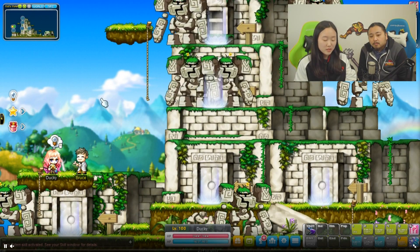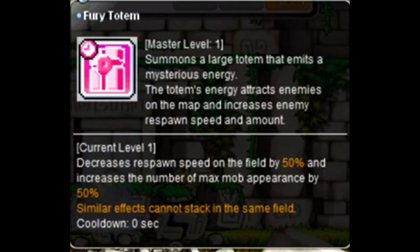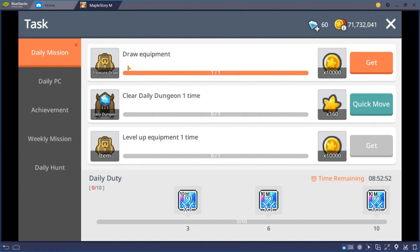What we know right now is that you obtain the totem as a 30-day coupon either from the Maple Reward Shop or from the Cash Shop. You can get it from Fairy Bros, which will be implemented later, and from certain event stores. When you have the totem you double-click it and it becomes an equip. When you equip it you get the Fury Totem skill, and when you activate it, it summons a totem in your map for 150 seconds. The totem equip has a two-hour duration and you can reapply the skill to any map as many times as you want during that time.